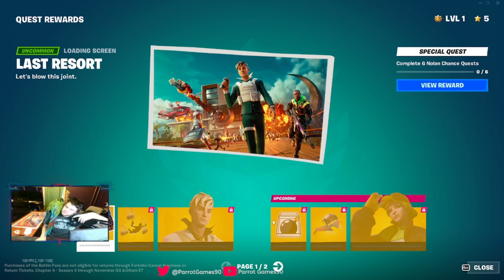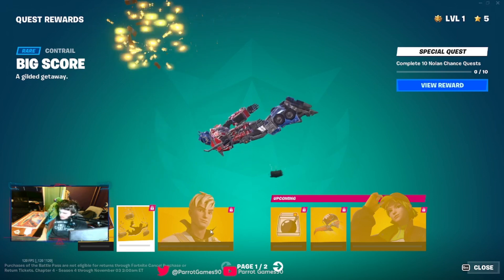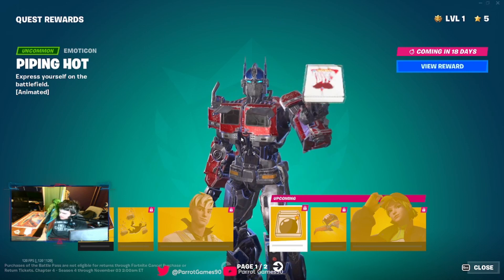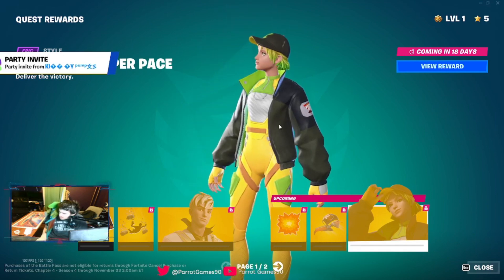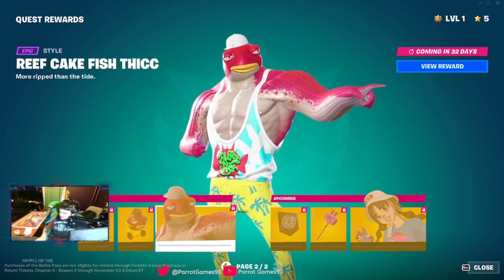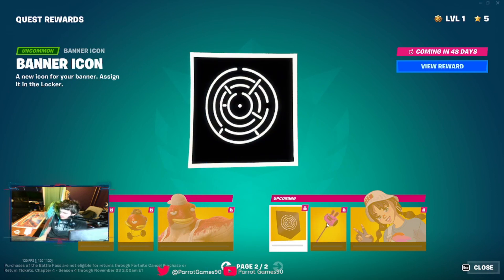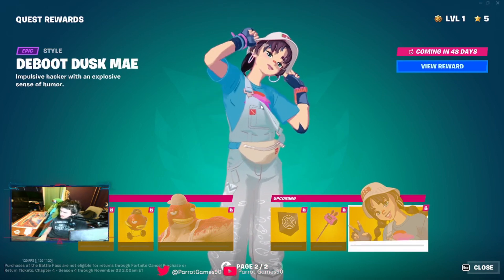Quest rewards. Pretty much if you want to get any of this you have to do quests. Here's a picture, big score, she's running back floating up. A Motocon. Ooh, that's a sick emote. Glider, style for the glider, a skin, style for the pickaxe, edit style for the glider. I like this — doesn't look bad. Icon, edit style for the pickaxe, and a lot of edit styles for the anime skin.